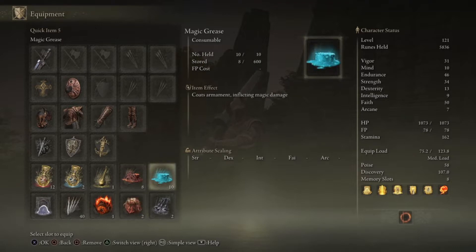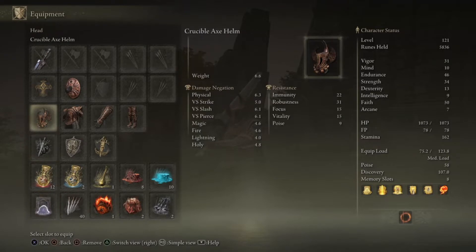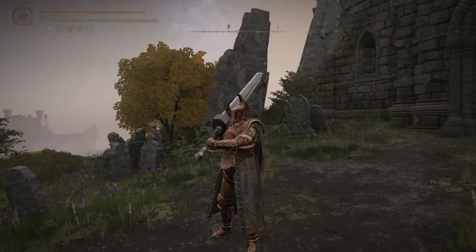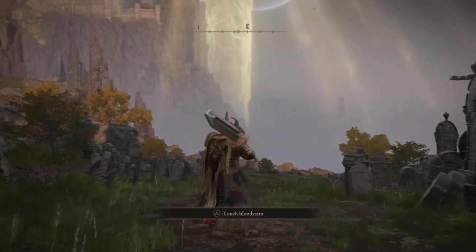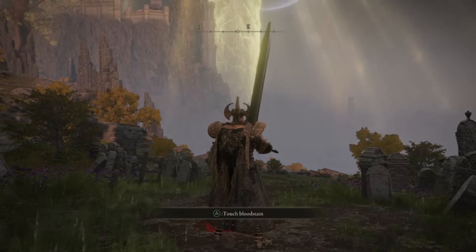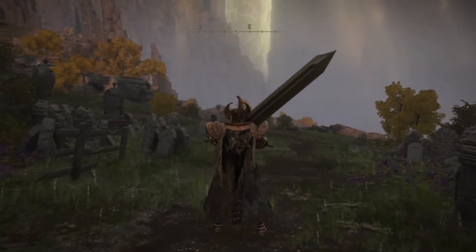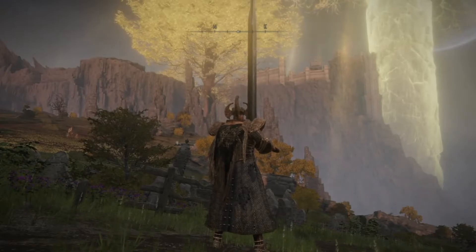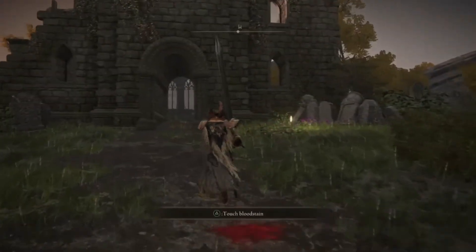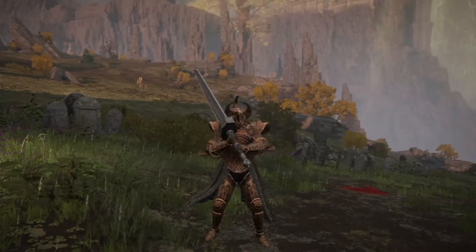I can use greases on my sword, which works well. I have the Mimic Tear equipped because it consumes HP instead of FP, so that works out perfectly. I'm a little nervous facing bosses because with a mage build I could keep my distance — but now I'm going to have to get up close and personal. Really looking forward to it though.